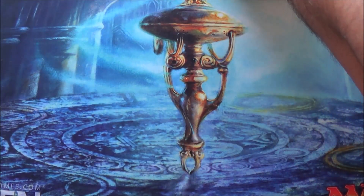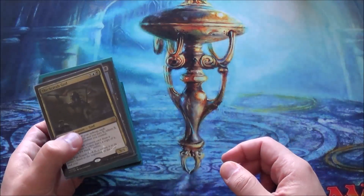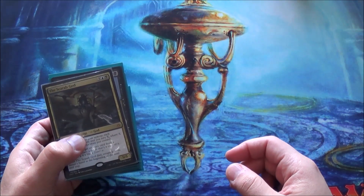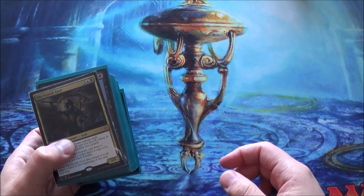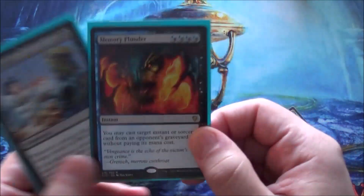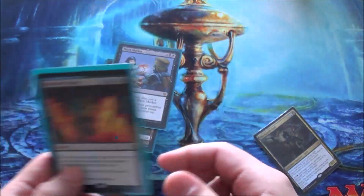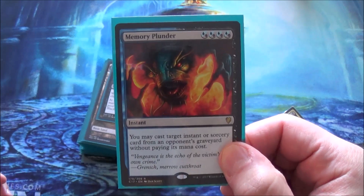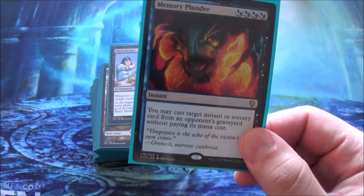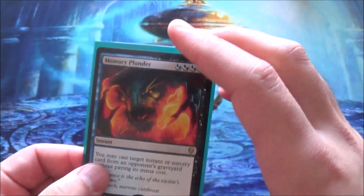Scarab God went through very small changes — I only took out two and added two cards. I took out a Burnished Hart and Fact or Fiction. Burnished Hart wasn't really all that good. Fact or Fiction — I'm getting kind of sick and tired of letting my opponents know what I have. I added Memory Plunder and Black Market. Black Market's just damn good in this deck. Memory Plunder is fun — I get to cast an instant or sorcery from someone's graveyard. I want to give this card a shot and see how it plays.